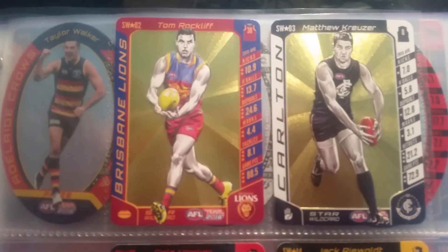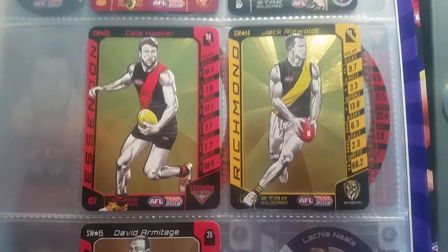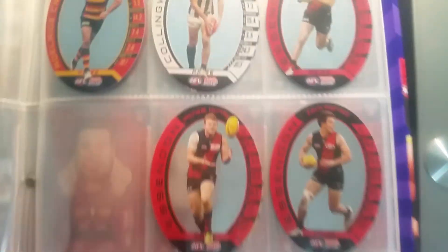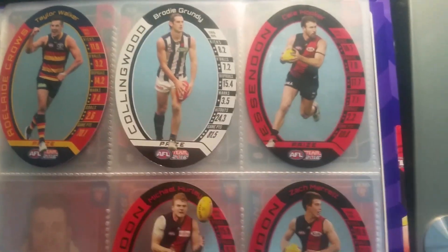Here are the star wild cards I have — I've got five of them: Rockcliffe from the Lions, Matthew Cruiser from Carlton, Kyle Hooker from the Bombers, Jack Riewoldt from Richmond, and David Armitage from St Kilda. Here are the backs of the star wild cards.